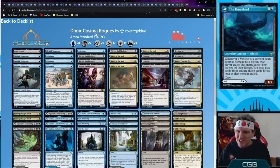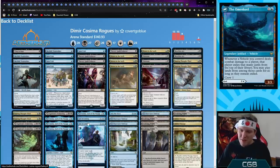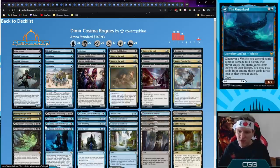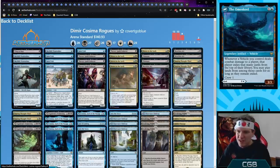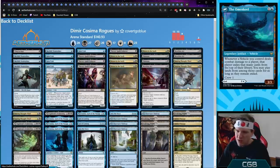Dimir Kazima Rogues — look at that low curve. Is it worth giving up Lurrus to get Kazima, God of the Voyage? Don't forget the backside, the Omen Keel — an awesome vehicle that exiles three cards and contributes to the mill plan. We also have Saw It Coming. For the most part this is the Lurrus version you know and love, but Kazima coming back and drawing cards is a pretty sweet end game that makes the Lurrus lock seem less necessary.